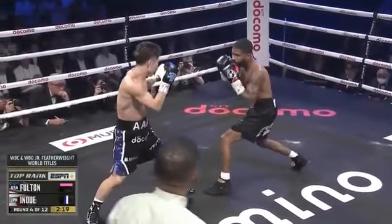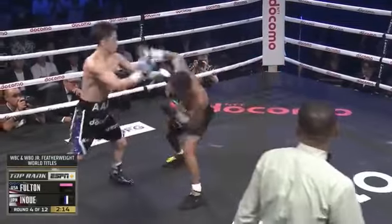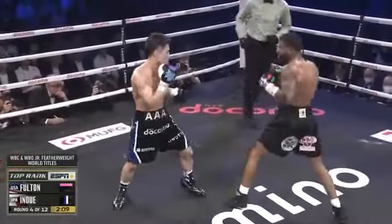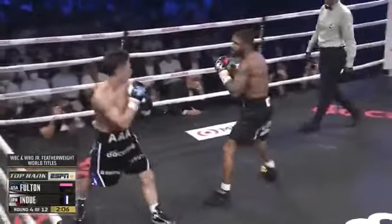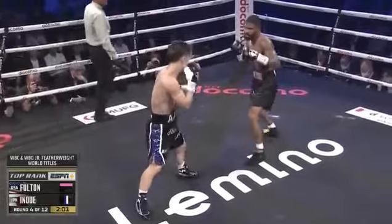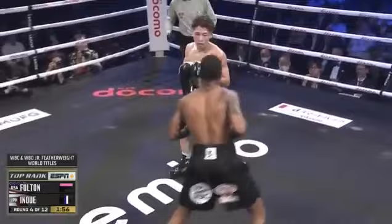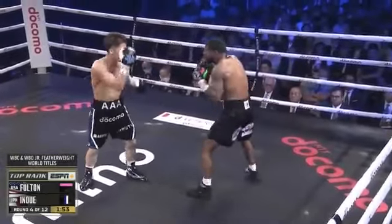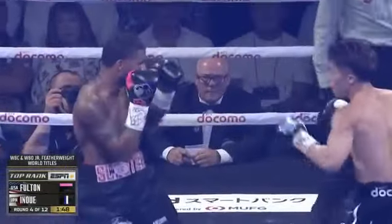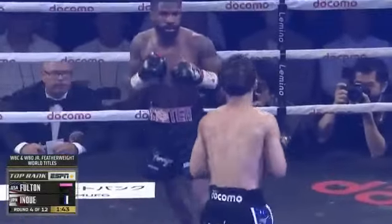I like that inside work from Fulton — banging on the body of Inoue, getting a little physical on the inside. Fulton has a lot of confidence in his ability as an infighter. Good right hand from Fulton, catching Inoue — he came straight back. To the body with that jab, which has been available since the opening bell. Double jab by Fulton, that was nice.